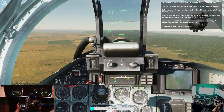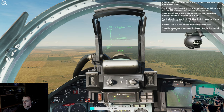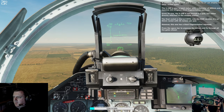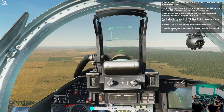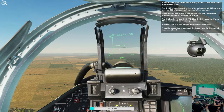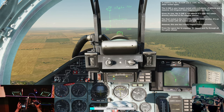Press the spacebar to continue. In addition to the S8KOM and the S13OF, the Su-27 can employ two other rocket types. The S24B is your largest rocket with a diameter of 600 millimeters and a massive 235-kilogram blast fragmentation warhead. Given its size, the S24B is not housed in a pod, but rather directly attached to the weapon station. The final rocket is the S8OFP2. Like the KOM version, it's an 82-millimeter rocket with 20 rockets per pod, but this one has a blast fragmentation warhead. Press the spacebar to unpause the lesson and fly through all the gates ahead.